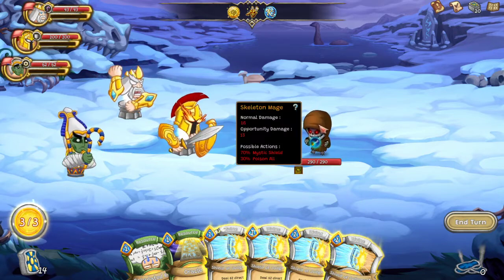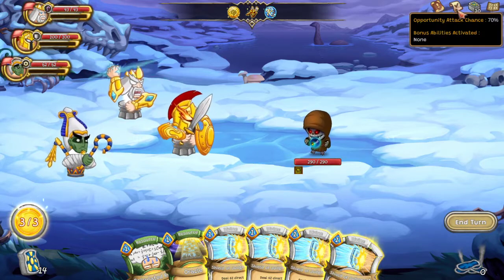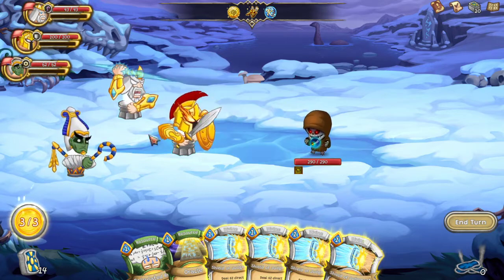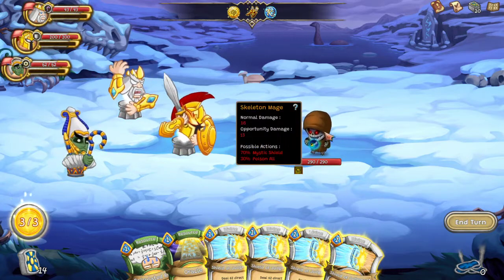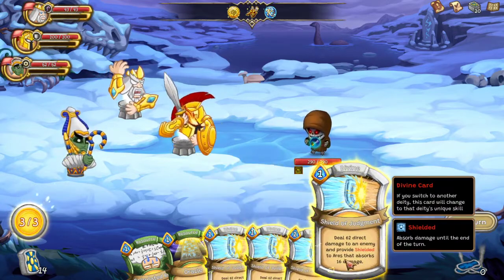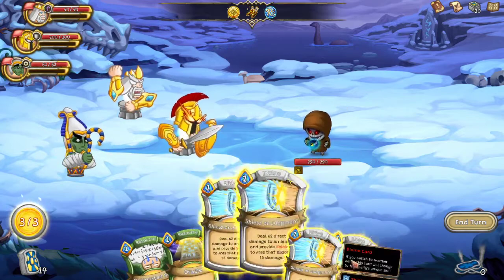I would have preferred some way to visualize enemy actions at a glance, like in standard deck builders where you see a visualization of what enemies are going to do. I get it doesn't work perfectly here because these are percentages, but it would be great to know in general what's going to happen without having to hover over each tooltip.